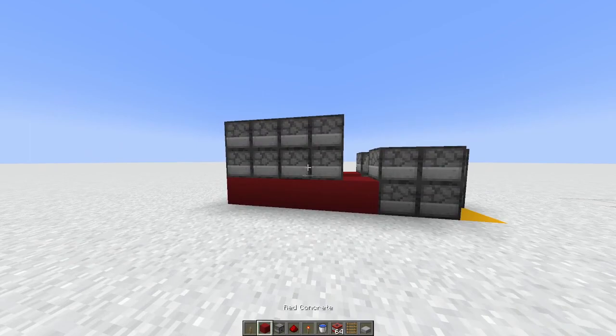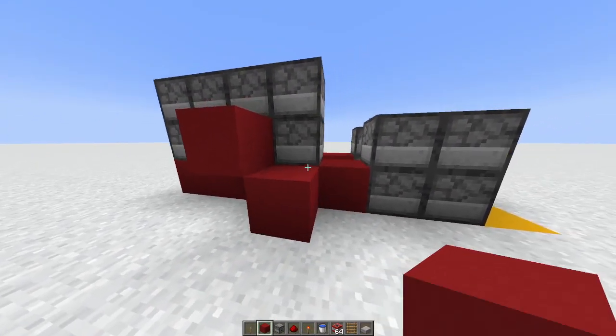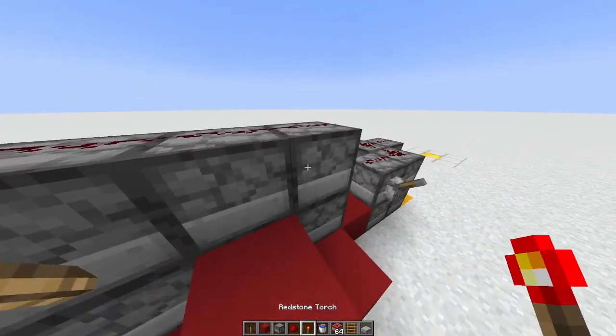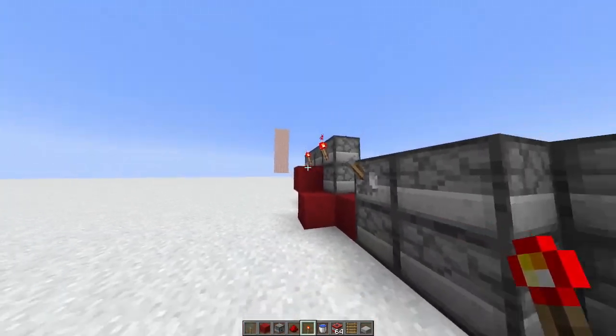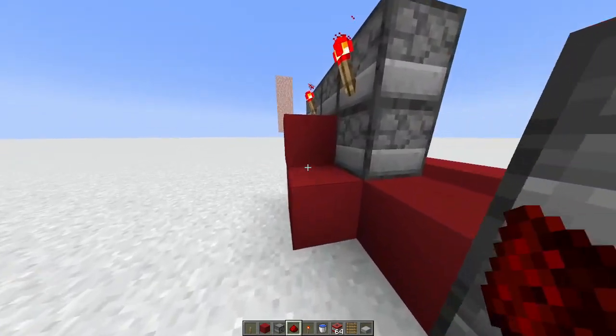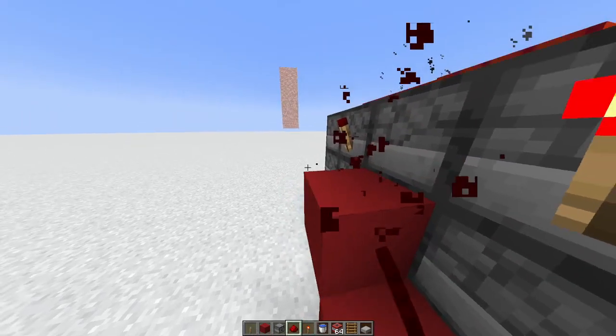We're almost done. Place blocks on the side, put a lever on the back, and place two redstone torches on the dispensers next to the block. Okay, you are done. Now it's time to fire it. Flick the lever, and activate the front by placing redstone dust between the torches.